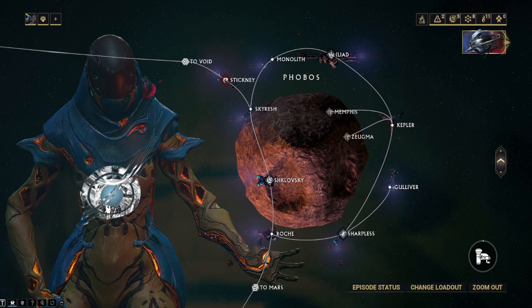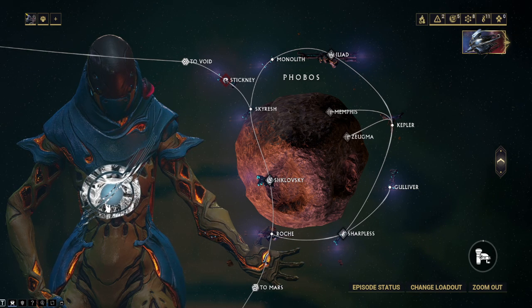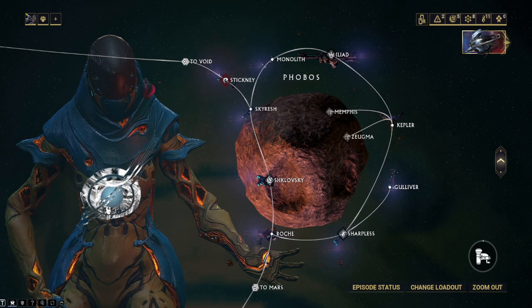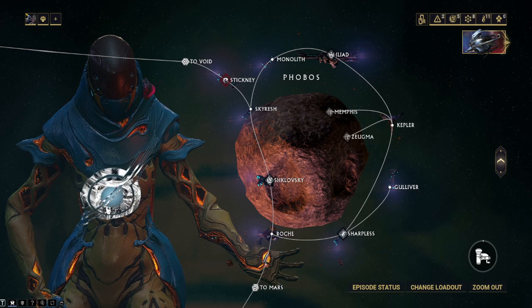Harrow's systems drop from rotation C of a defection, which is every 8 squads. Rotation B is every 6 squads and rotation C is every 8 squads, with rotation B being a 6% chance and rotation C being a 15% chance for Harrow systems. For Neuroptics you can also do PAGO, the Kuva Fortress Spy Mission, or Tevuni, which is the Kuva Fortress Survival Mission. Harrow's chassis drops from any Acolyte unit and they're all over the place — you'll likely amass hundreds of the chassis.